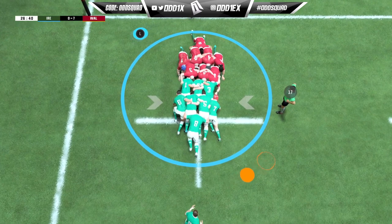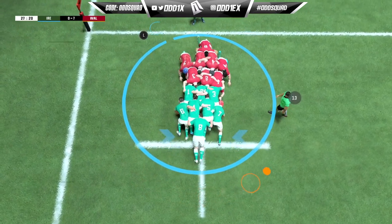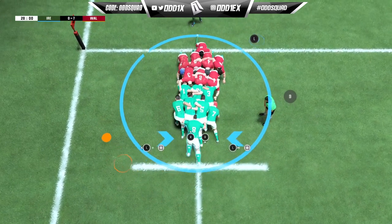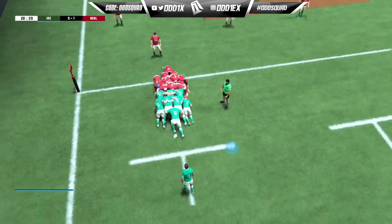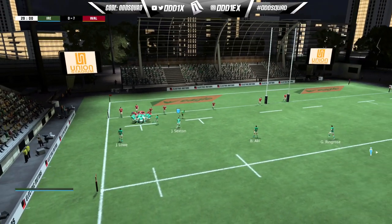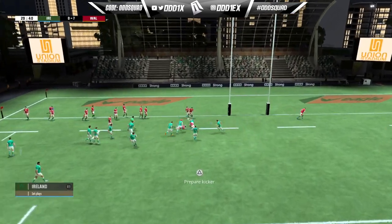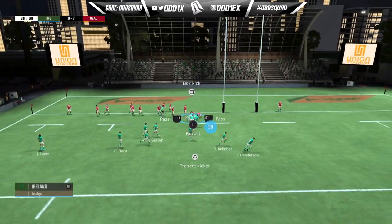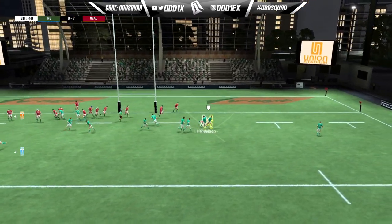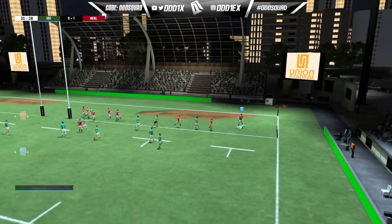If you've played Rugby 20 in the past, you'll know that when it comes to set plays they are damn near impossible to execute. In Rugby 22 it's much of the same thing, especially since every time you pass the ball your players are running onto it at what seems to be full tilt. Now there is a new feature — if you double tap the pass button it triggers your player to perform a loop on the fly, and it's hands down the best way to create an overlap in the game.